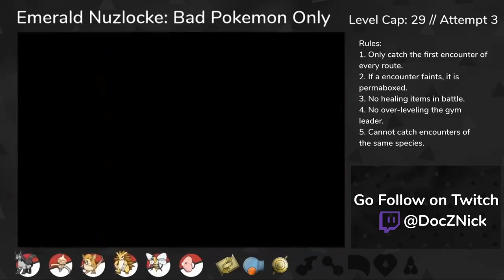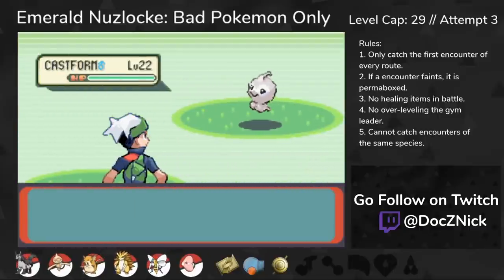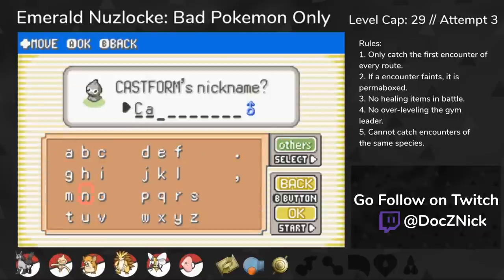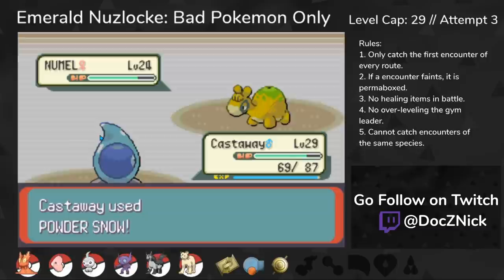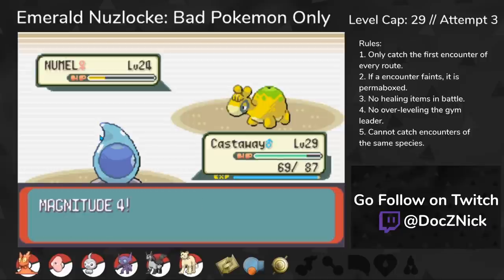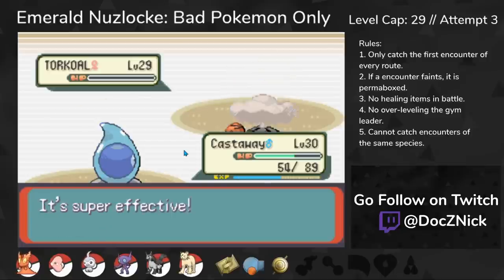The final encounter before Flannery was a Castform on Jagged Pass — probably the best encounter for Flannery. She likes to set up Sunny Day, and all of her team has Overheat, a move that can do big damage in the sun. But Castform can counter her team by setting up Raindance and using a Water-type Weather Ball. Her first Pokemon is Numel. Since Numel is slower than Castform and always goes for Sunny Day first, I used the first turn to chip it with Water Gun. On the next turn, I set up Raindance while tanking a hit. The plan worked perfectly — Rain-boosted Weather Ball swept her entire team.